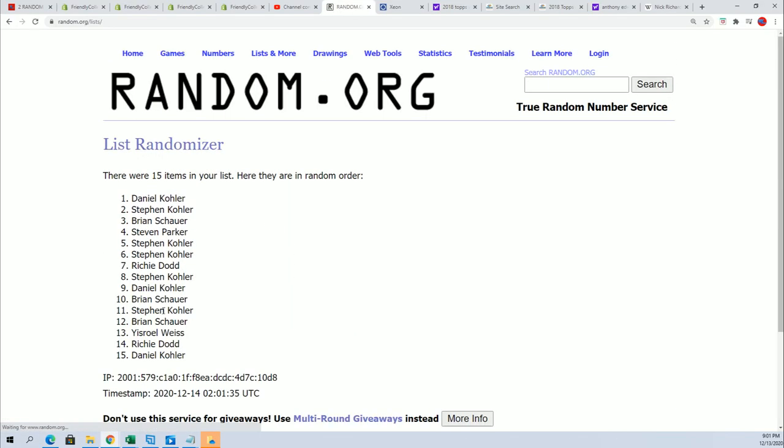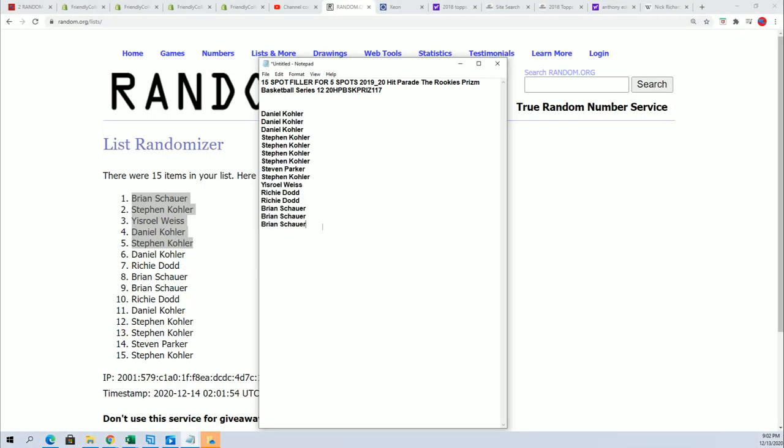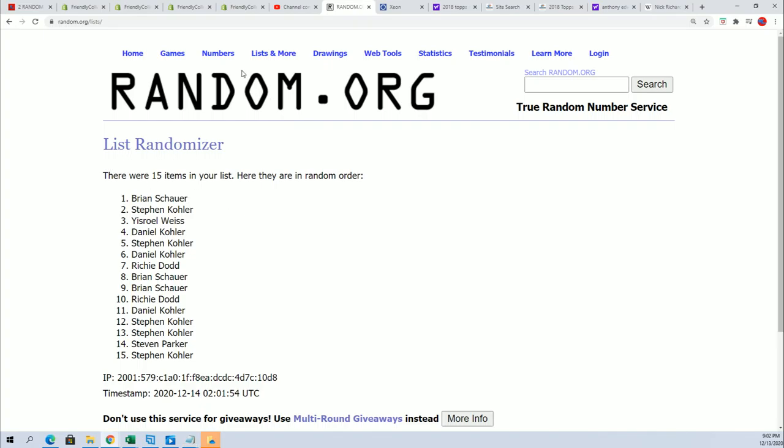Seven times through — lucky number. Congratulations to the winners in the filler who got into the box break! And if you didn't make it in, I just want to thank you for taking a chance with us at Friendly Collectibles, getting into a box break for dirt cheap. But those are the winners who have won in filler A.